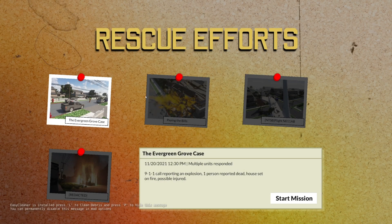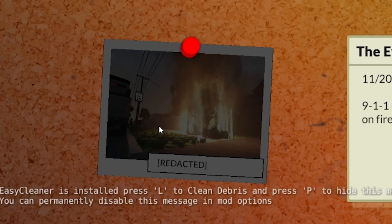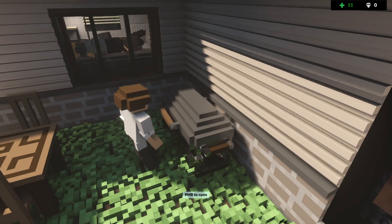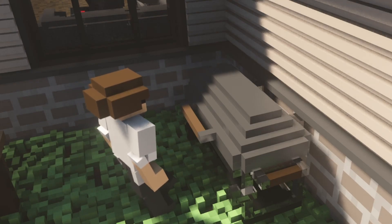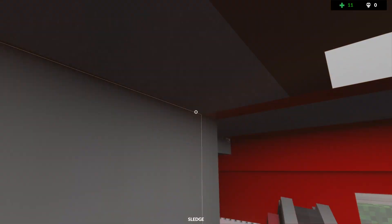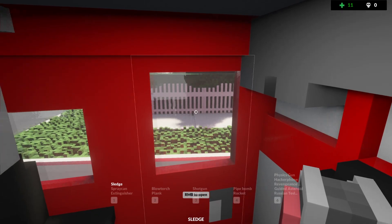Looks like we have missions — one is a flight crashing into a neighborhood, and there's a redacted one down there. There's a 911 call reporting an explosion, one person reported dead, house set on fire, possible injured. So I guess you have to go in and rescue the ragdolls and then put the fire out. Wait, is that person playing with the grill? Oh — it was a grill explosion, a barbecue gone wrong. Everybody's already burning inside!